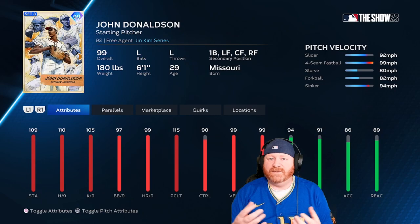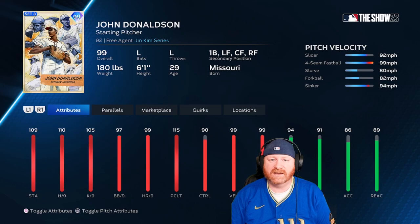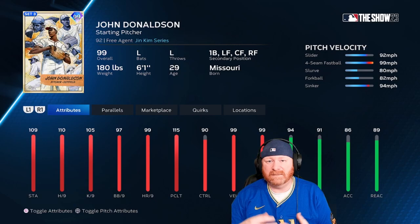Let's talk about John Donaldson, the Jim Kim series Negro Leagues pitcher. There are storylines involved in MLB The Show 23 — John Donaldson is one of the Negro Leagues pitchers. He can also hit and play first base or any of the three outfield positions, but he's primarily a pitcher with a slider, a four-seamer, a forkball, and a sinker — a nasty pitch mix with the slider primary. He comes from the left-hand side with 110 and 105 hit per time and strikeout per nine attributes, a 115 clutch, and he's a little funky.